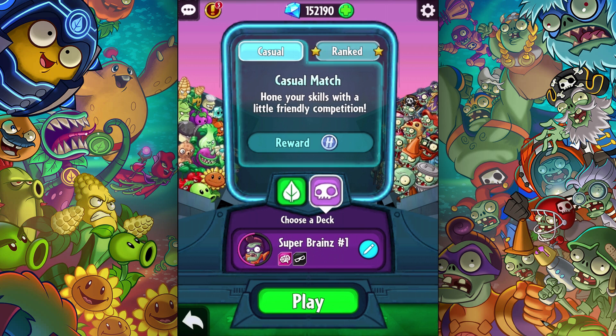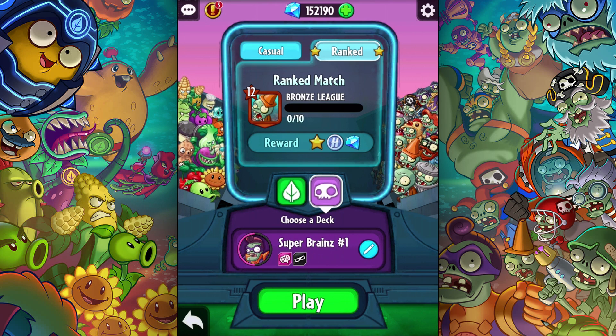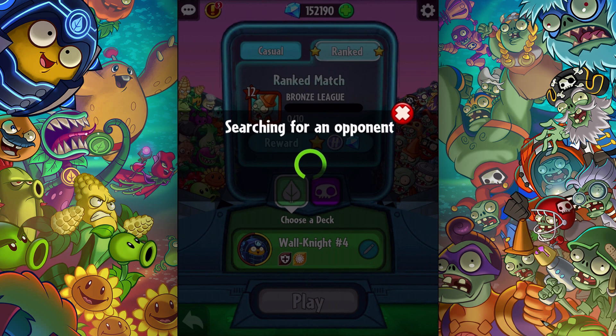For example, she uses the Cattail, and instead for my amphibious I'm using like this guy, this guy, and this guy. I think this is an okay deck. I'm going to bring this into a ranked battle. I could do a casual match, but I don't really want to because if I win I get some points. This is testing it out right here, so let's see what happens.